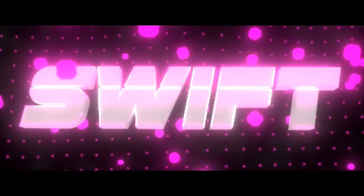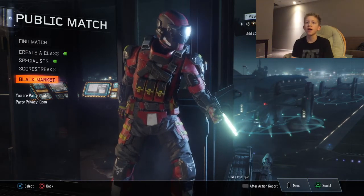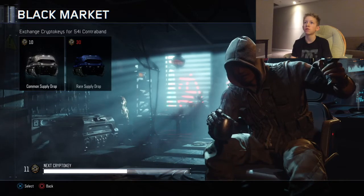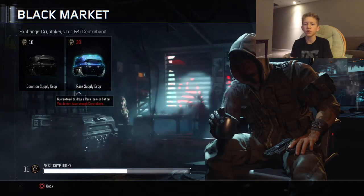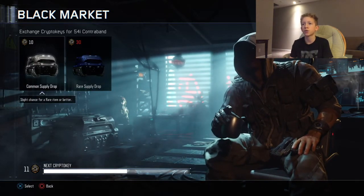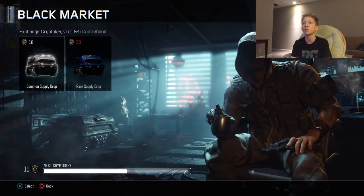What's up guys, welcome back to Swift Nation. In this video we're going to be opening another supply drop. This time we're going to be opening the common supply drop. On the last supply drop opening we opened a rare and we didn't really get anything out of it. A few of you guys were commenting saying open a common supply drop, so I saved up for 10 crypto keys and we're going to be opening this common supply drop. Hopefully we can get something good out of it.